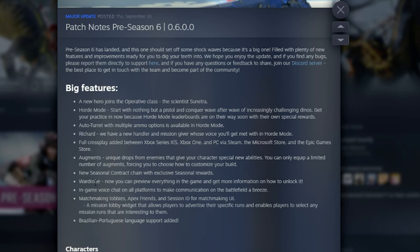There's a new seasonal contract wardrobe where you can now preview everything in-game and get information on how to unlock it. In-game voice chat on all platforms has also been added, which it definitely needed. Plus matchmaking lobbies, apex friends, a new session ID for matchmaking UI, and Brazilian Portuguese language support.